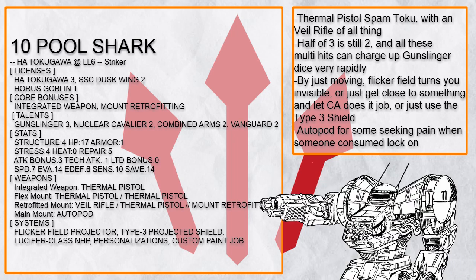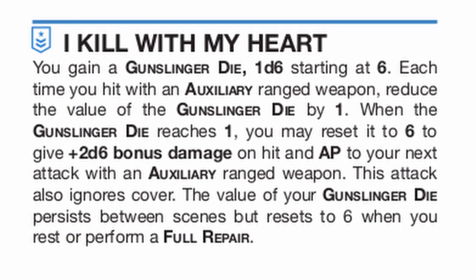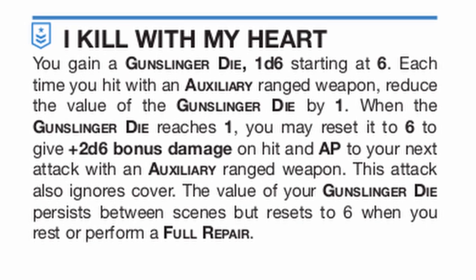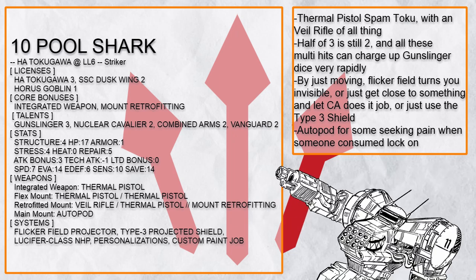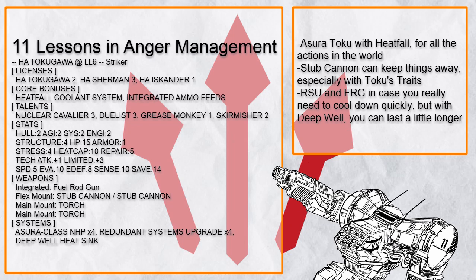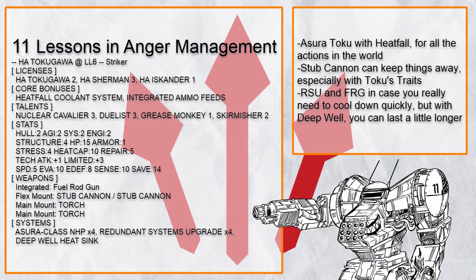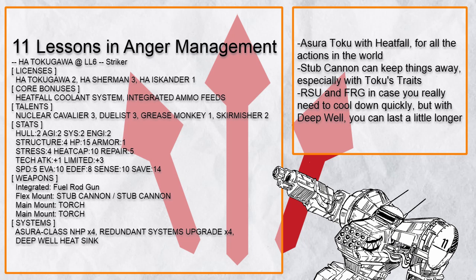This is Pool Shark, a thermal pistol spam Tokugawa. Multi-hit weapon deals have bonus damage, but half of three is still two, and since gunslinger charges off each hit from the pistol, you will get very frequent big damage from the talent. Stick close to something or move fast and you will get a lot of defense from flicker field, type 3 shield, and combined arms. Also autopod, in case some lock-on gets consumed for even more damage. This is Lessons in Anger Management, an Azura Tokugawa for even more action. With redundant systems upgrade, if you don't want your Toku to be exposed immediately, a quick action will quickly solve it. Stub cannons can easily keep things away, and with heat fall you can overcharge cheaply for more actions.